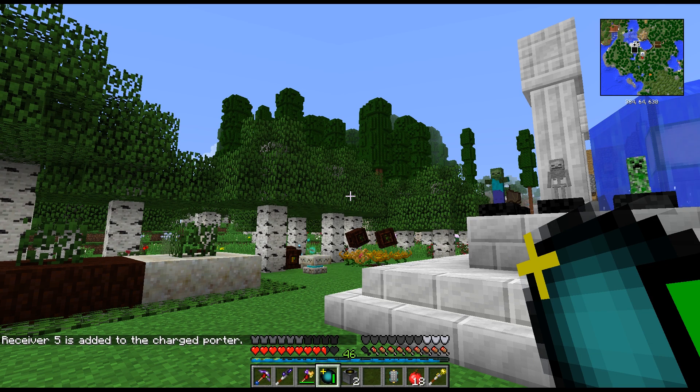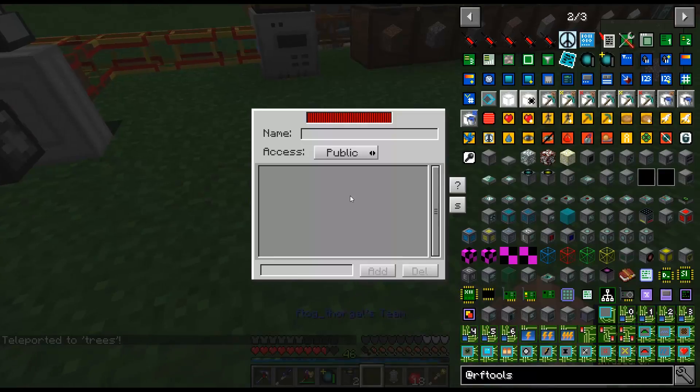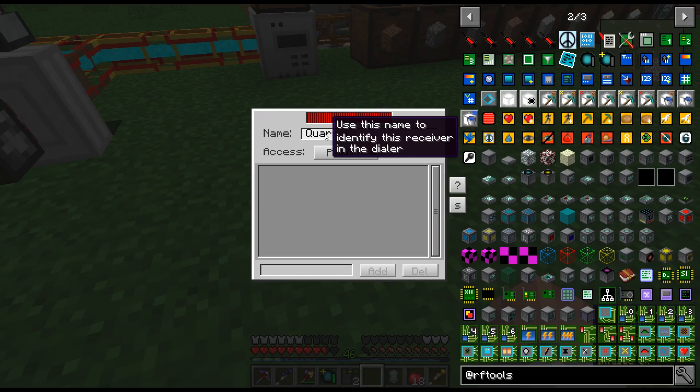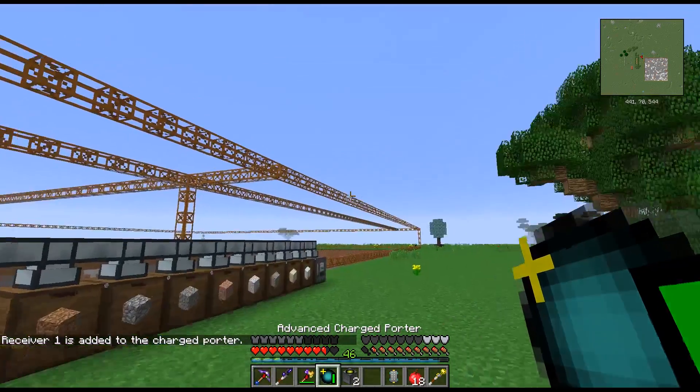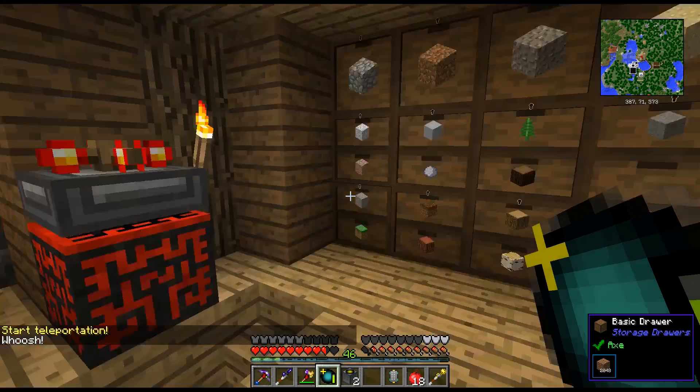Now I have Home, Factory, Astral Sorcery, Botania. I'll also do one for the mob farm and Home Trees area. Hopefully this is the last time I need to use slash home to come over here. I named this one Quarry — and whenever I move the quarry, I move that with it. So now I just right click the porter, start teleportation, and we go home. I like that a lot better — I don't need to remember the different homes.